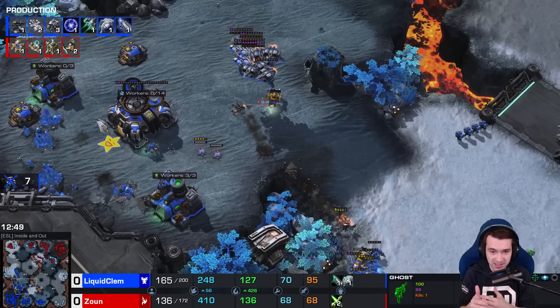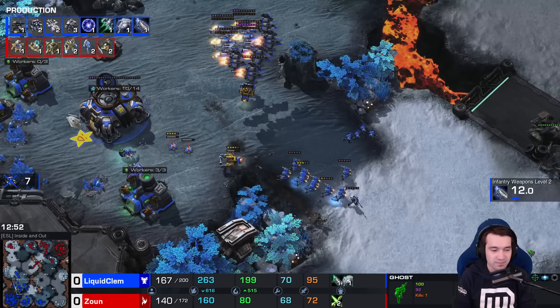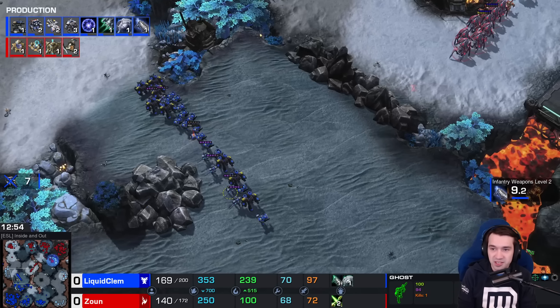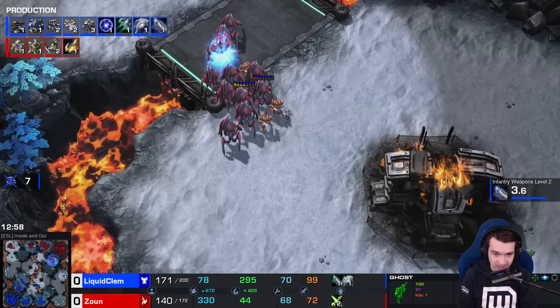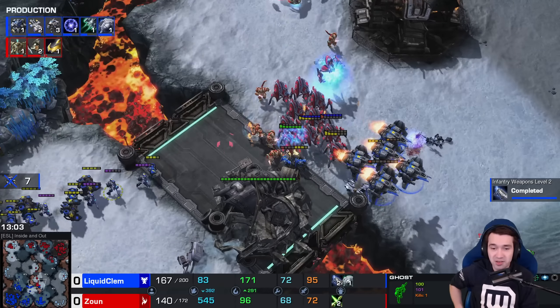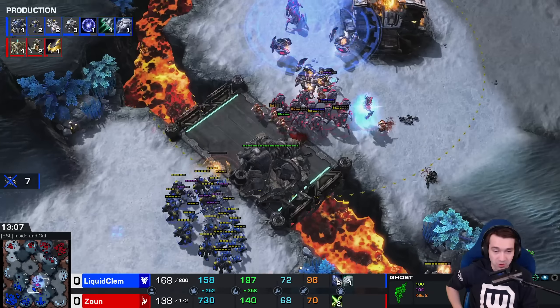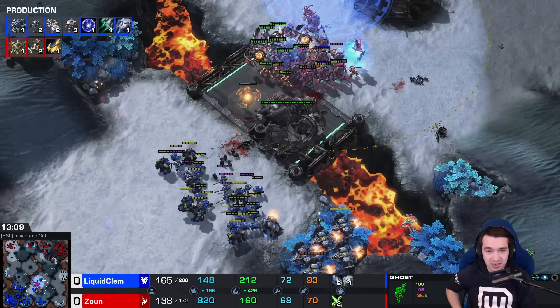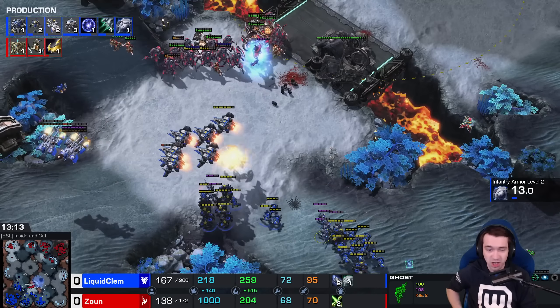The Chargelots once again undercut and hamstring Clem's attack. In fact, trying to draw the Widow Mines into the SCVs — give them a taste of their own medicine. John will live another day, another few minutes at least, as he's the one who takes back map control. Clem wanders a little out of position, his rally point greedy in the middle of the field, and now caught between a rock and a Disruptor — plus EMPs, but there are just too many Disruptors.